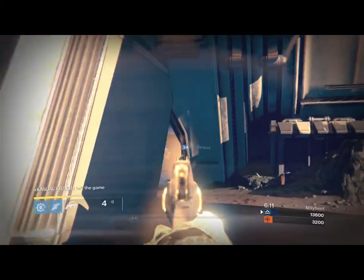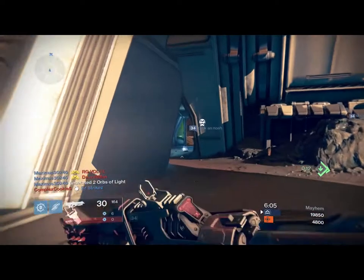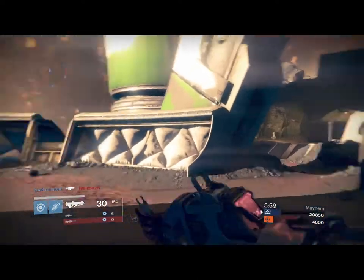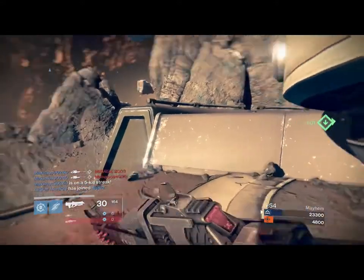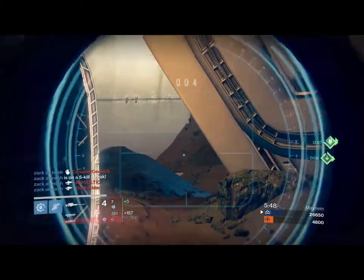So I pop my Golden Gun and this guy pops his and gets it. This is Mayhem so basically you get your super about every 20 seconds to a minute. But if you're constantly getting a lot of kills you can grab them. Picking up your teammates' orbs is one of the best ways to get your super a lot. So when you see orbs, I say go for them rather than staying in your spot — just go for the orbs and grab them from your teammates because it's a really good idea.